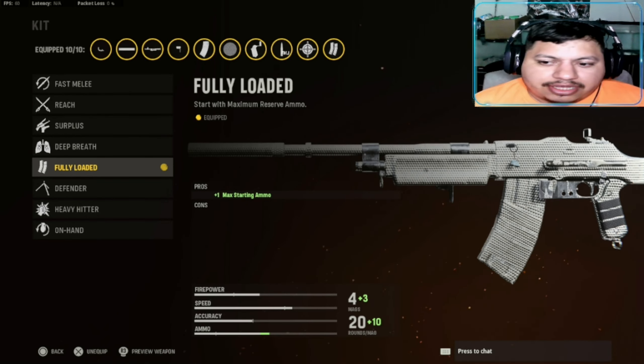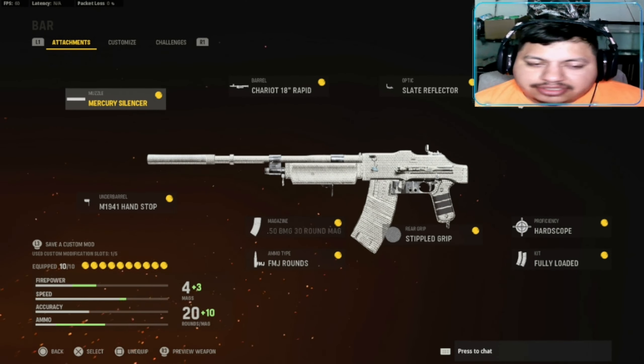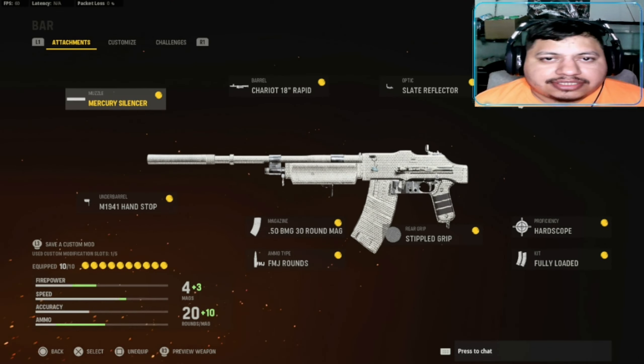For the kit I'm rocking Fully Loaded so I start with max ammo and don't have to worry about ammo, which makes it easy to go on high-kill streaks. This is the BAR class setup — this thing is literally OP. Definitely give it a try and let's just get into this gameplay.